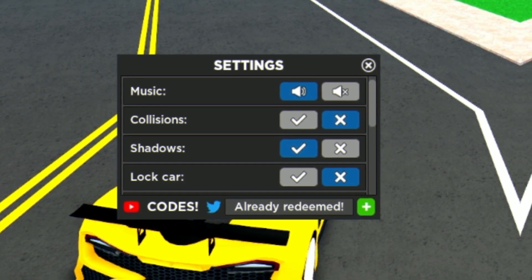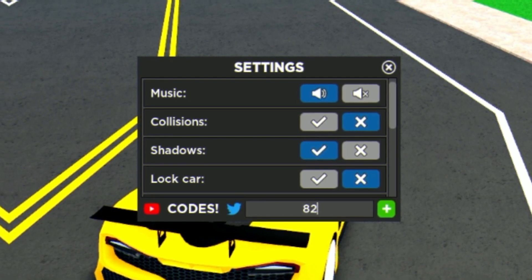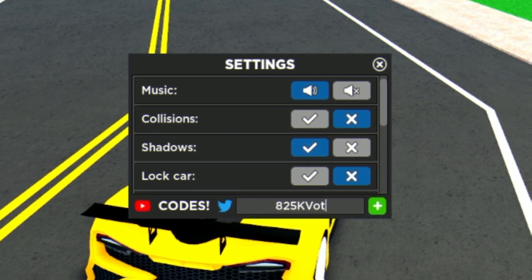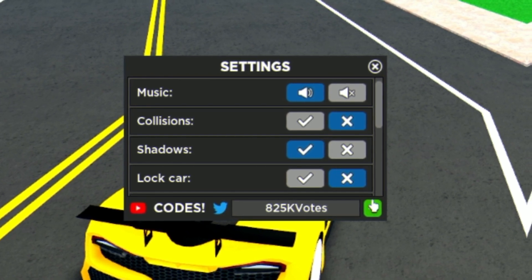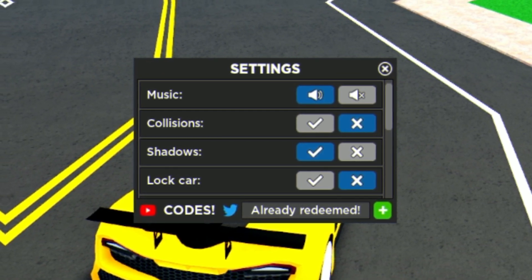The next code is '825kvotes' — 825K votes. Click the plus and redeem it for 50,000 cash. There we go, already redeemed.